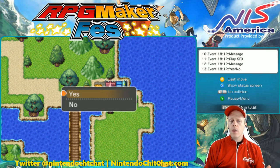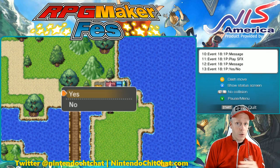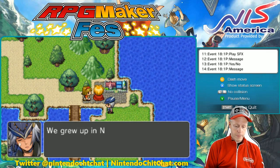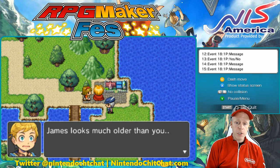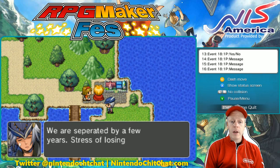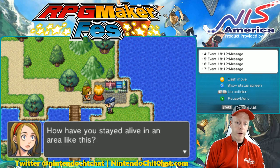When you start my game, you'll be introduced to James — you'll know who he is. If you select no in this case, my quest will no longer be available. But yes, we grew up in Nandoi together. James looks much older than you — we are separated by a few years. Stress of losing family at home got to him. How have you stayed alive in an area like this?